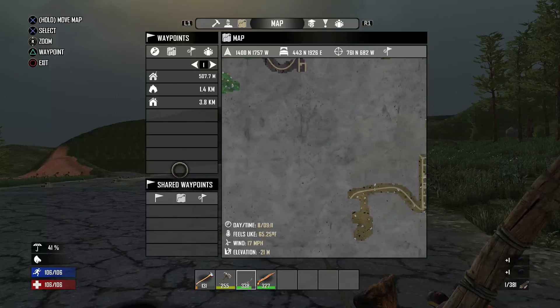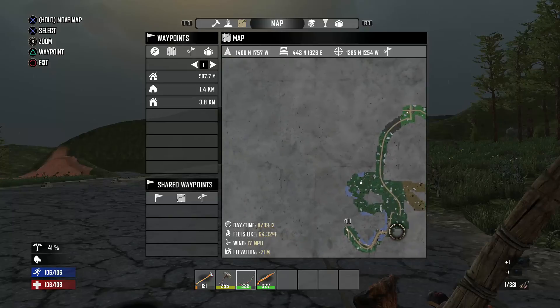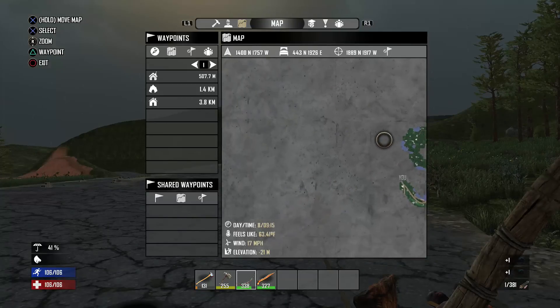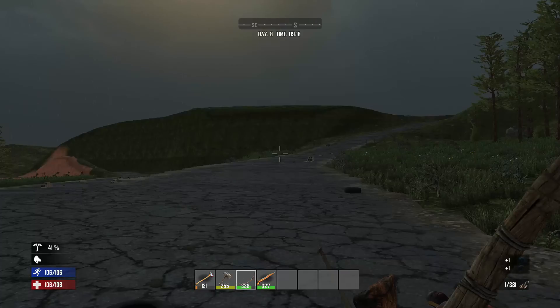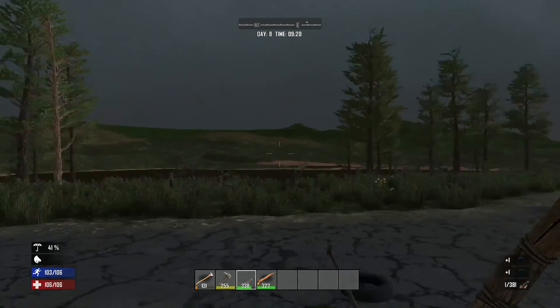I don't really know how big this map is — it could go on forever. I'm going to choose the wrong way whichever way I choose. I think we'll go north. We'll stick with the plan we had at the start. I didn't know that road was there, so we'll keep going north.